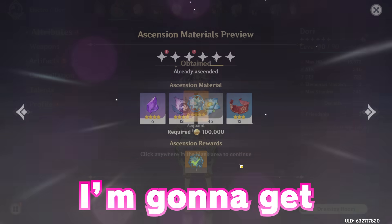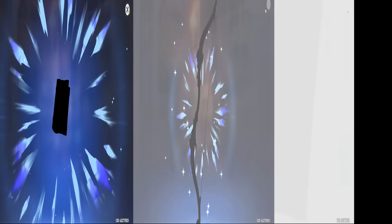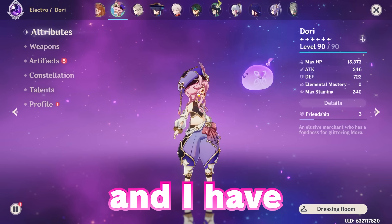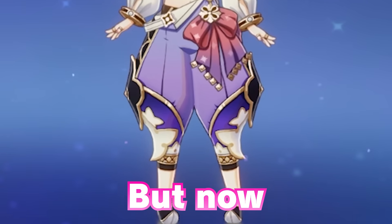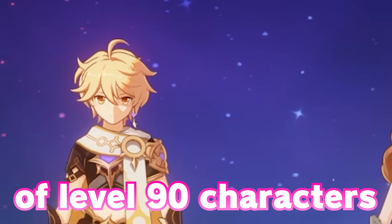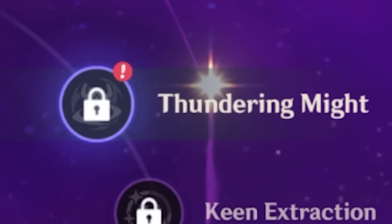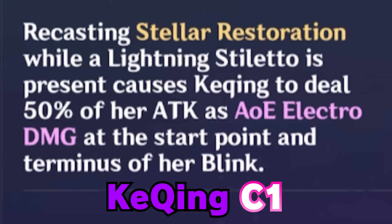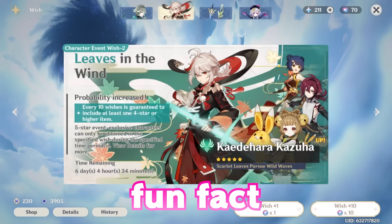Congratulations! I'm gonna get more use out of these wishes than I will get out of this character. Level 90, and I have absolutely no idea what this character does. But now she has joined the squad of level 90 characters that I will never use. Thundering Might — this is actually better than a Kazuha for her. Ka-ching C1 — this is really good. That's actually much better than a Kazuha, fun fact.